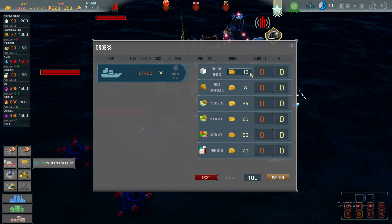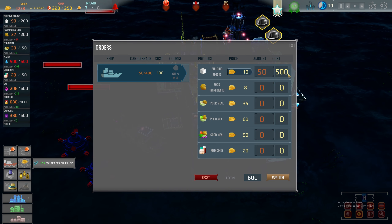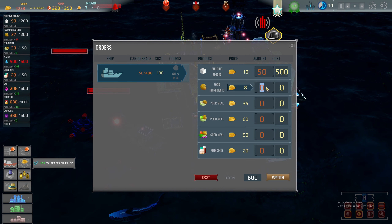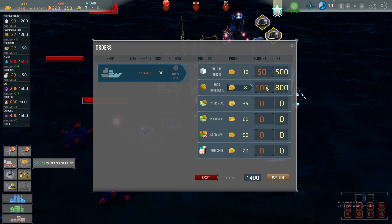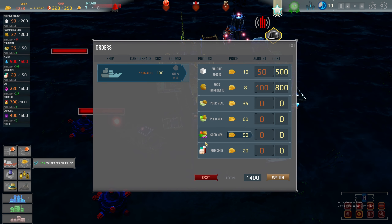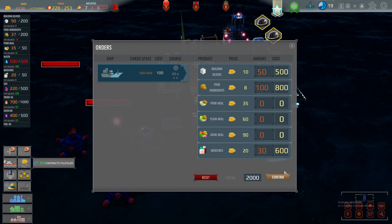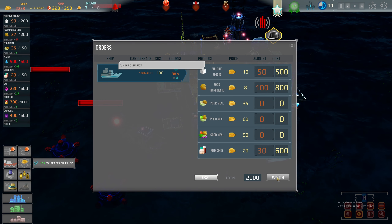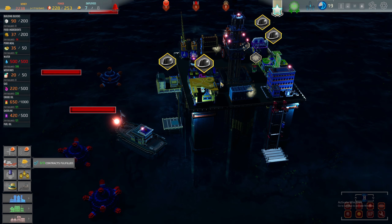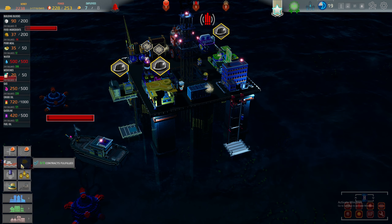Let's get an order of these on first — let's get 50, that's 500. Let's get some food ingredients and do 100, that's a hell of a lot. Do we need any medicine? We're getting a bit low on medicine actually. That's 2000 just gone there, which is not great. See if there's a way of doing this in-house.